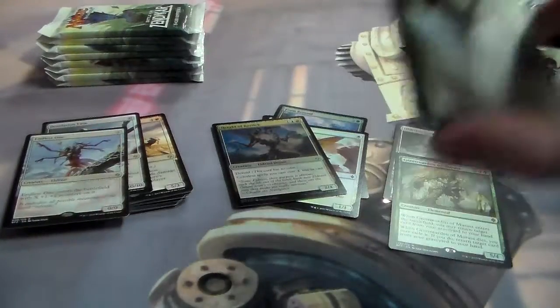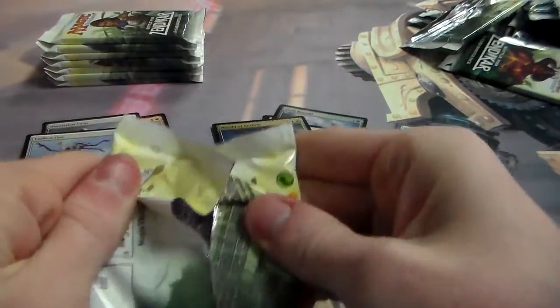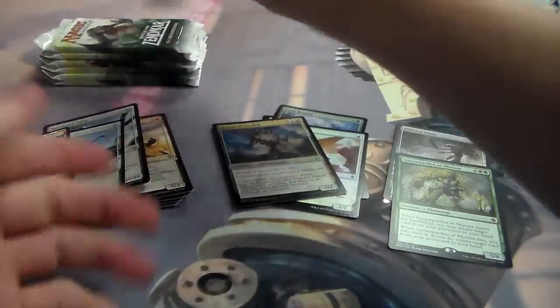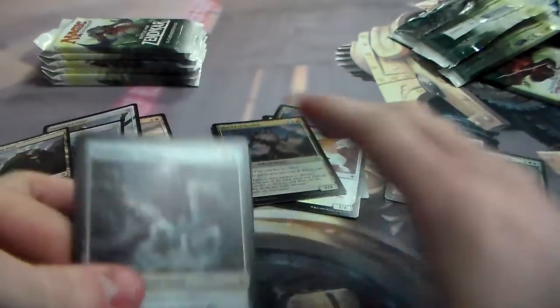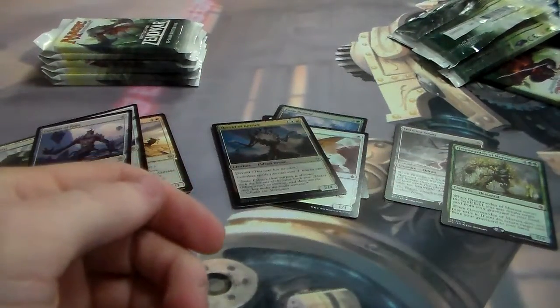Endless One. Infuse with the Uncommon, and Shambling Vents as the rare. Oh, this has been actually a pretty bad box — only two mythics. Conduit of Ruin. Bad box is bad, but it had a foil From Beyond. Let's get an expedition out of this box, please.